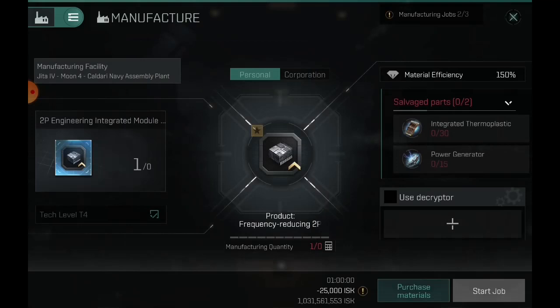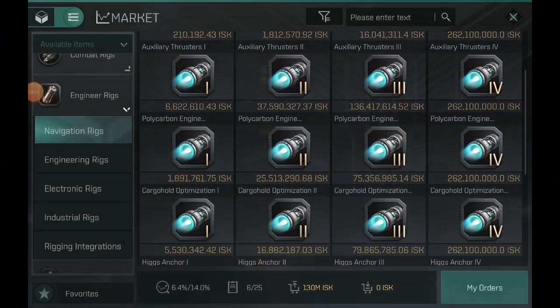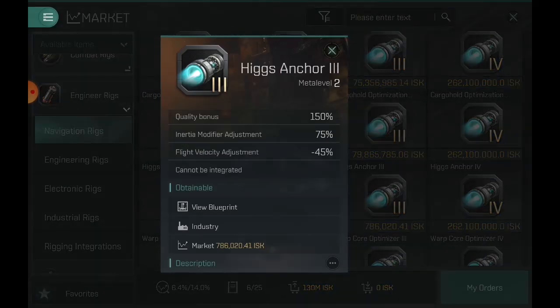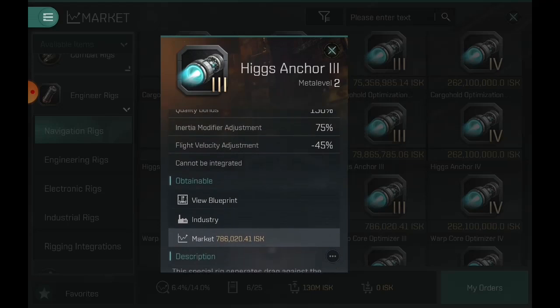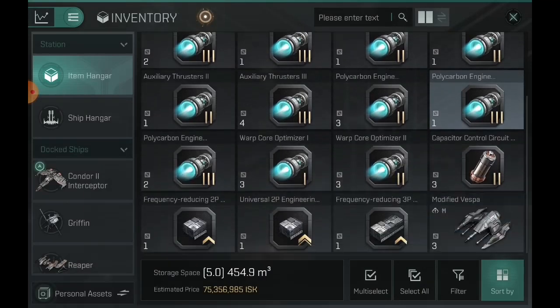On the next screen I'll show my buddy Cannibal who was messing around with his integrated 4P integration module and came up with some cool rigs. Looking through here, you can integrate cargo holds, but the Higgs Anchor says this module cannot be integrated — for whatever reason. I'm sure there's a way to cheese the system and get your inertia to like a 0.5 second warp on a big ship, but you can't integrate Higgs Anchors.